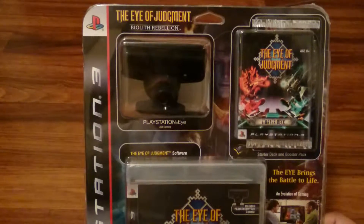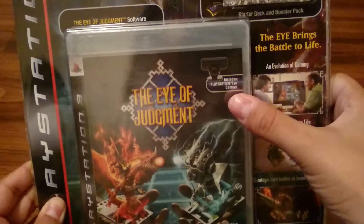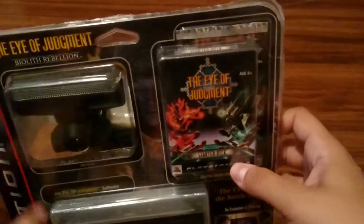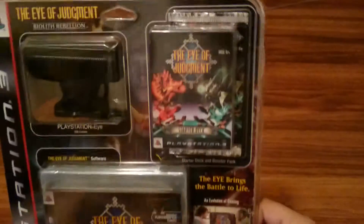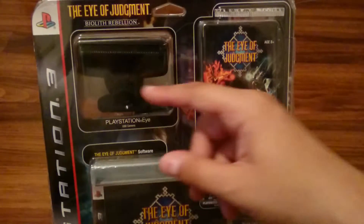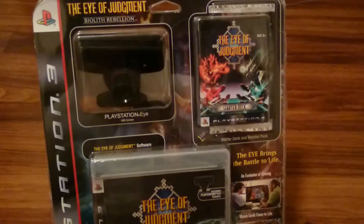It comes with the PlayStation Eye USB camera, the software itself which states that it is in fact included — that is true — the starter deck called the Biolith Rebellion. It looks like one pack of cards because this is kind of a virtual card game where you physically play the cards and the camera sees them and you see them on screen, kind of a little bit like Yu-Gi-Oh!